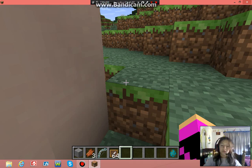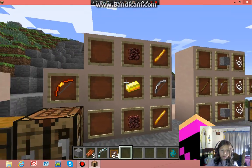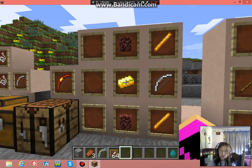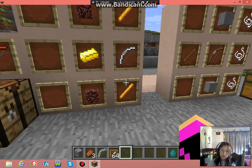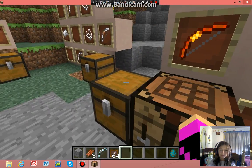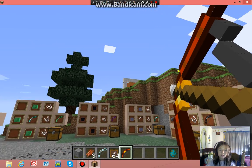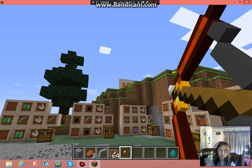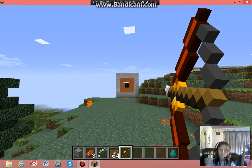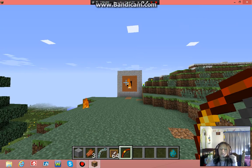The fire bow — here's how you make it: an iron bow and two blaze rods. It shoots like this. If you shoot it at a target it probably won't catch fire, but it's just cool to look at.